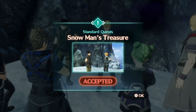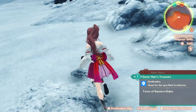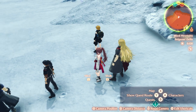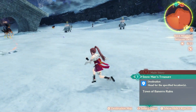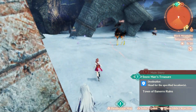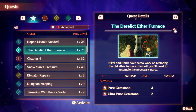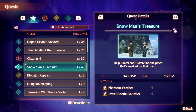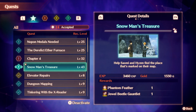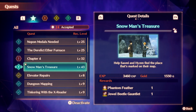Here's a new standard quest called Snowman's Treasure — that already got accepted. We need to find out where this standard quest leads, which is called Town of Banerro Ruins. The quest says: help Xiaomi and Heizen find the place marked on the Bear Map. We'll get here the Phantom Feather and the Jewel Beetle Gauntlet for completing the Snowman's Treasure standard quest.